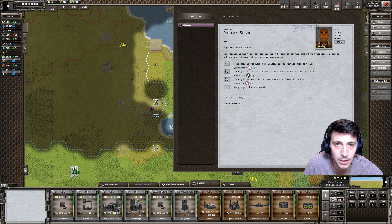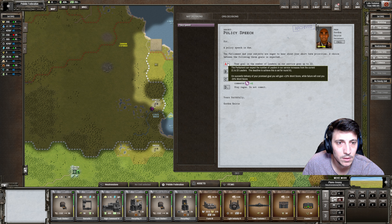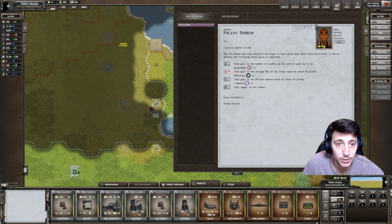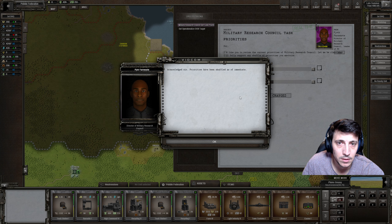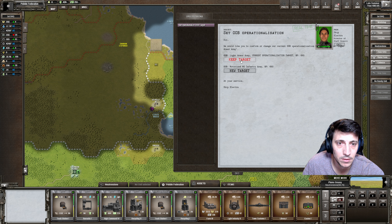Relations go down - policy speech. We can get another leader. Quality of life - private assets reach 20. Yes, we can get another leader. I don't like it necessarily. Confirm 50-50. We would like to confirm or change our current OOB operational target, which is Light Armour Army. Let's see - no, keep this. Roger that.